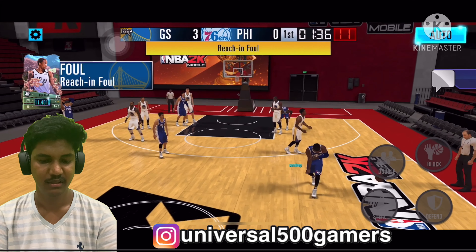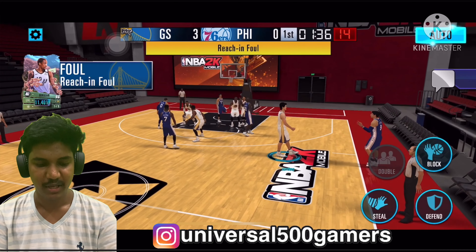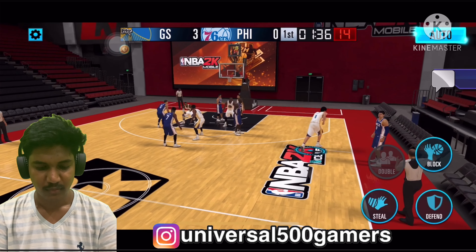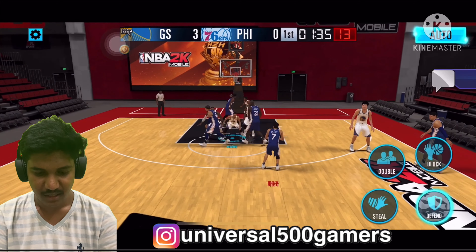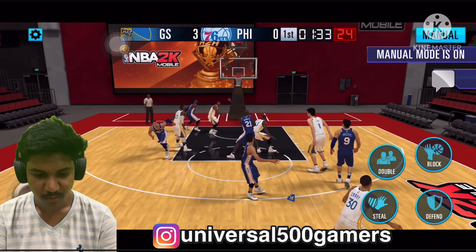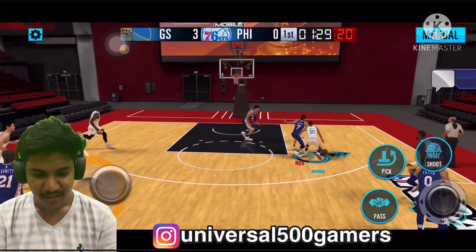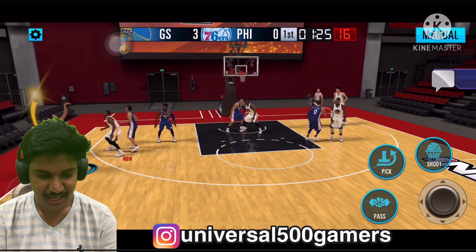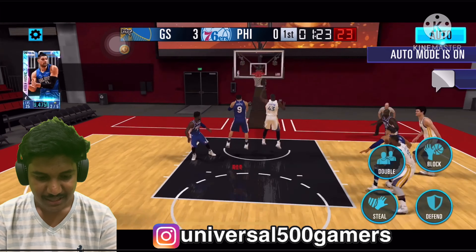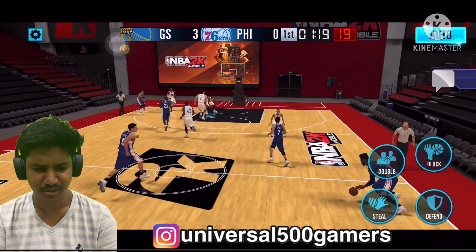DeMar DeRozan comes in reaching, Yao Ming tries to get the steal but we miss. Curry on the break — come on, let's go from the corner. Goal release — oh no, we missed it. Still got a three-point lead though.